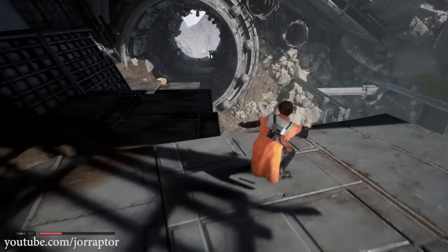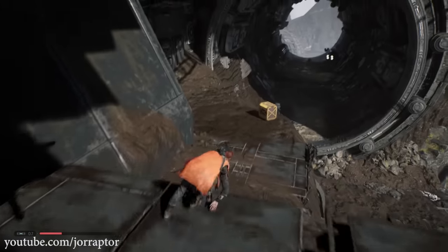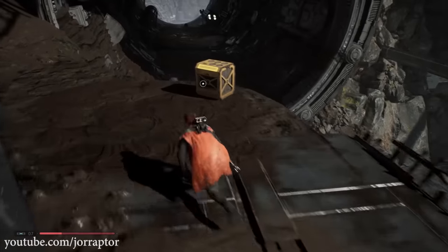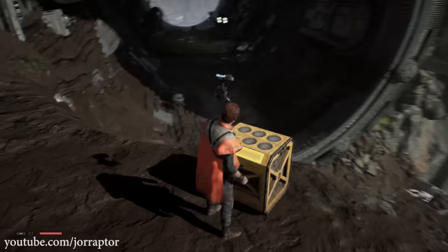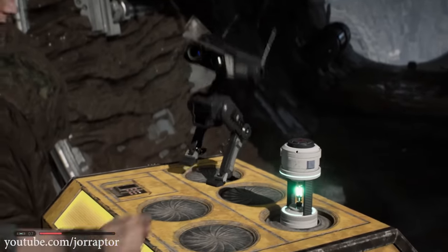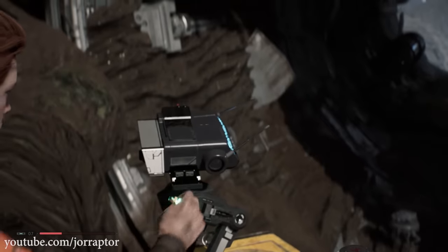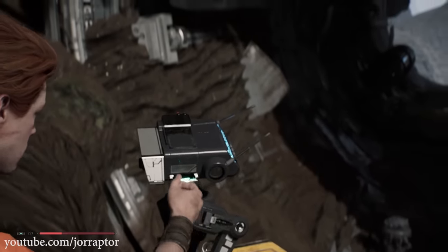Let's go over more secrets in Star Wars Jedi Fallen Order that you totally want to find, including extra stim canisters that give you an extra health potion. Later in the game you can unlock a skill so they also refill your force — it's pretty overpowered. Let's look at some locations and other secrets in the game too.